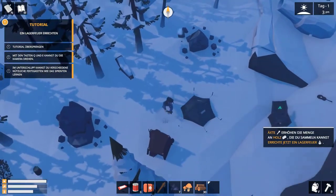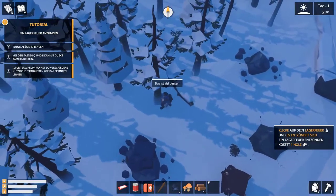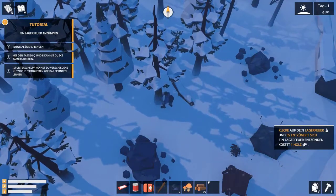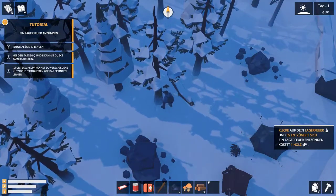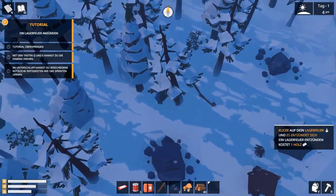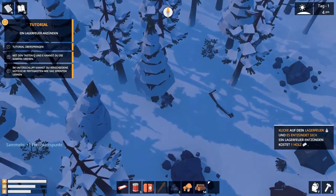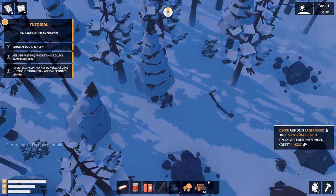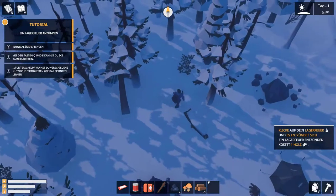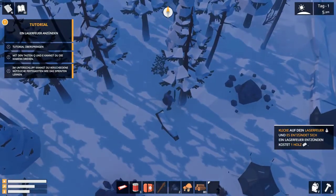Lagerfeuer – wir bleiben auf jeden Fall hier, die erste Nacht auf jeden Fall vor Ort und Stelle. Unten links haben wir unsere Healthleiste, Hungerleiste und Kälteleiste. Auf leicht geht natürlich alles ein bisschen langsamer als wenn man es auf dem klassischen Modus spielt. Ich würde erstmal gerne diese Spiele kennenlernen.